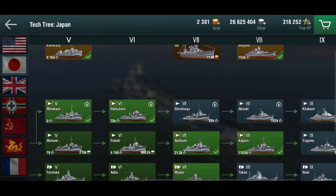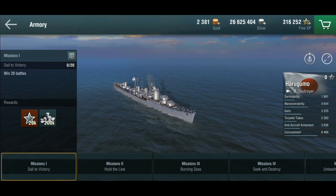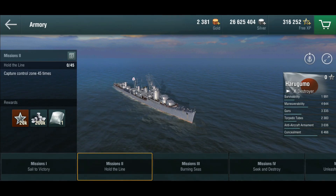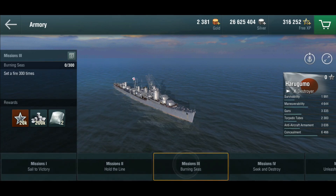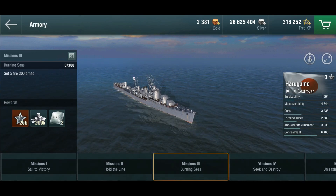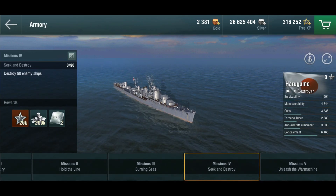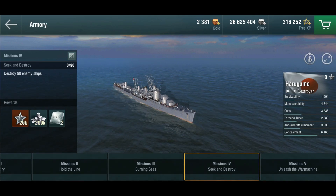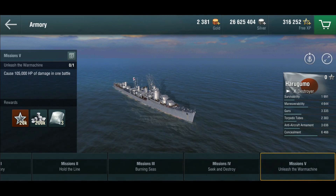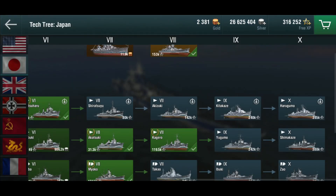The Japanese lines have the gunboat destroyers with honor missions. If we look at the Harugumo: 20 battles, capture control zone — trivial for a destroyer, especially a gunboat destroyer. 300 fires — yes, these things set fires, that's what they're for. Destroy 90 ships — if you destroy an average of two ships per battle that's 45 battles, so it's a bit of a grind but doable. And 105,000 damage with the destroyer — definitely doable.